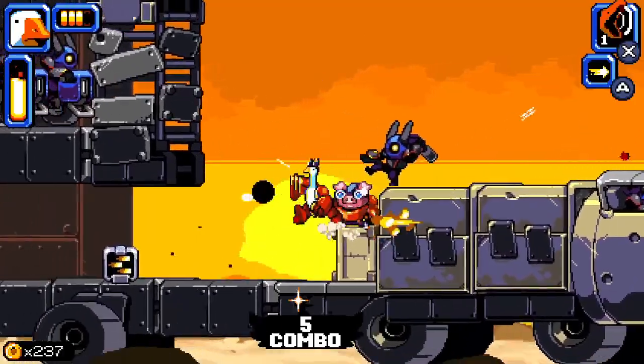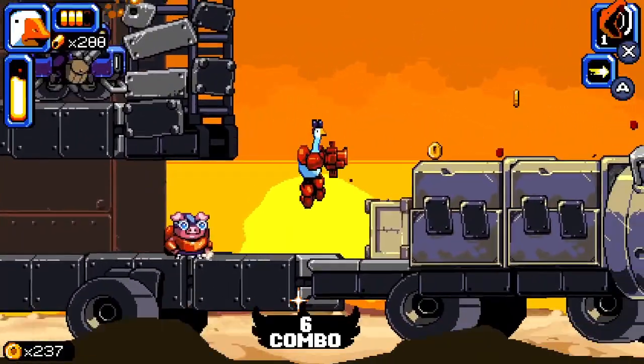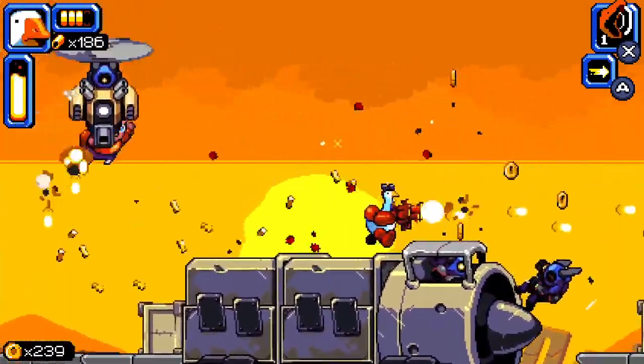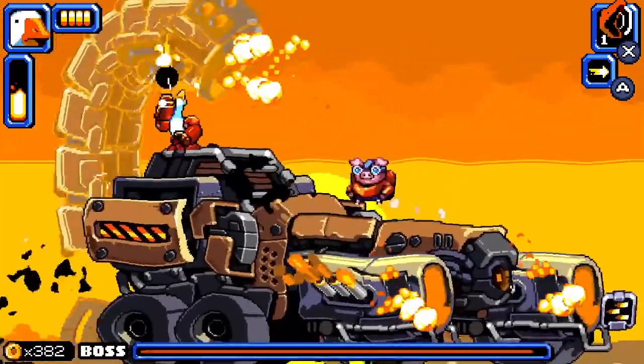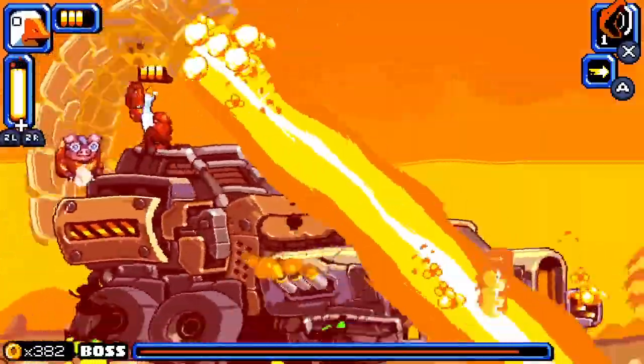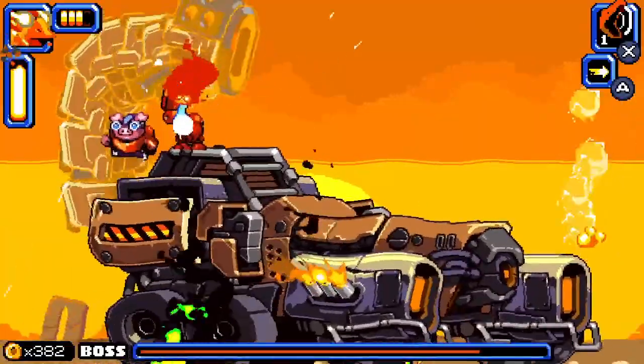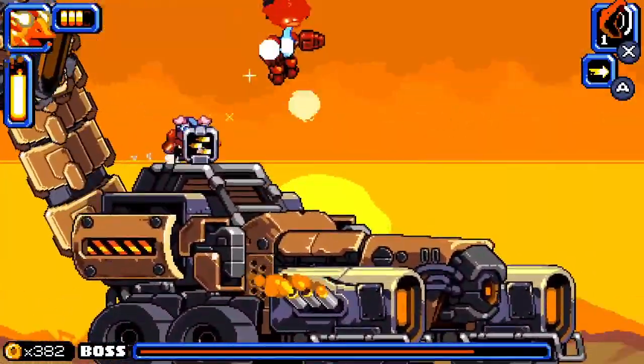New special attacks unlock regularly, and range from calling down a beam from the sky, or summoning skeleton-like minions, to a buff that instantly fills your mighty meter. This meter builds up as you rain fire on enemies, and when full, can be activated to put Goose into a temporary super state, where they gain invulnerability and a massive firepower boost.